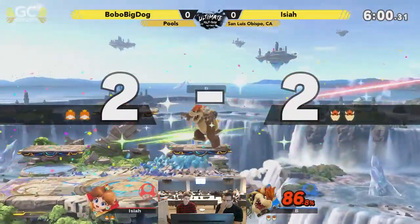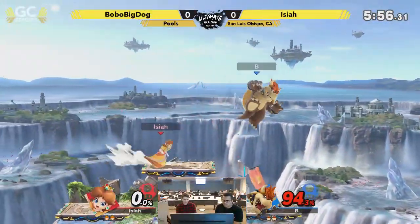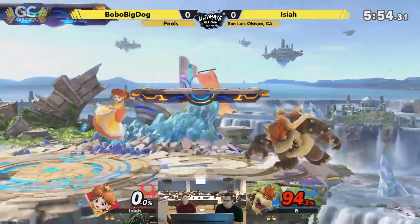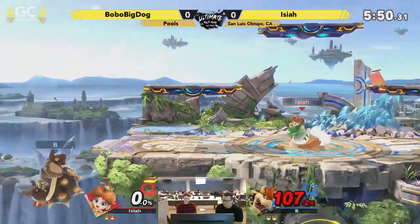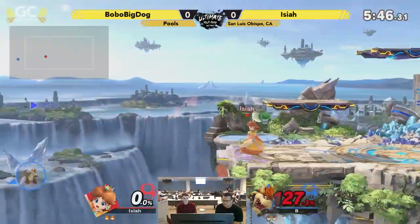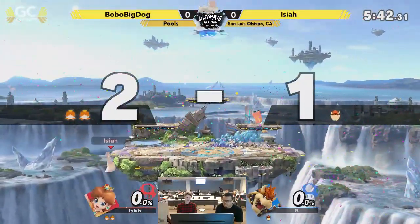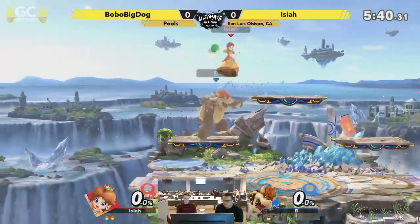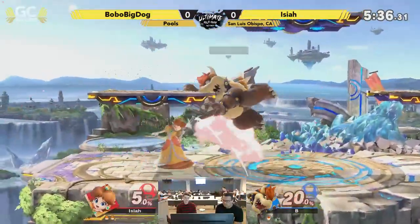We've got to put Dan on counter. How are your matches? Little Big Dog was able to take a stock here. It's looking a little rough. Dropping down there with the counter — Daisy can go deep and make sure that Bowser can make a difference. Little Big Dog's got to figure something out.